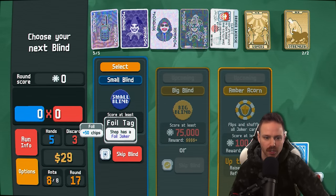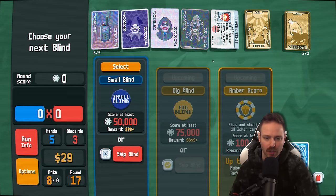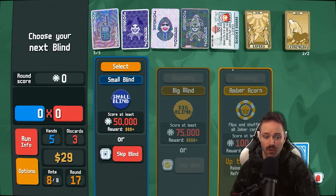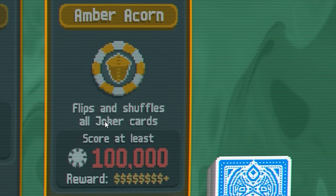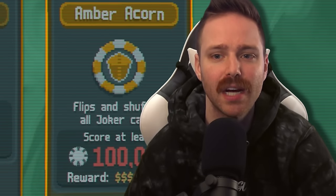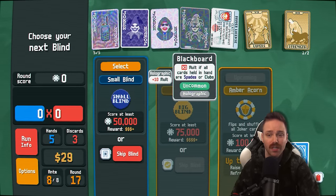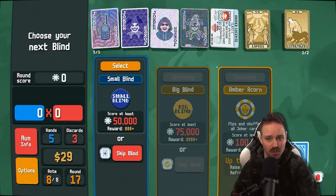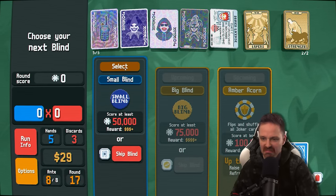Oh, it's the last round — this is ante 8 out of 8, so we have to fight the Amber Acorn. Flips and shuffles all joker cards. That's bad because you don't know if your mult jokers are going to be at the very back end, which is where you need them to be. We can handle it though. We gotta get 100,000 chips — easy.